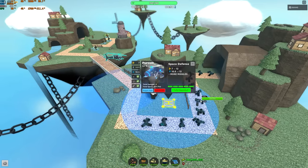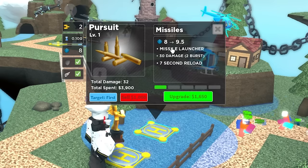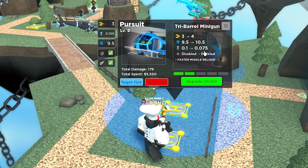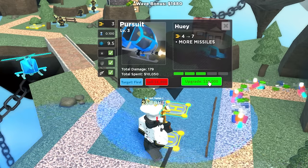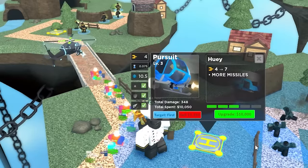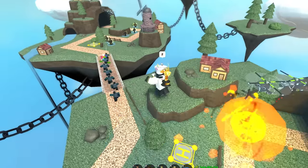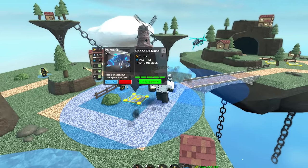Pursuit also got a buff. First upgrade: 2 to 3 damage, armor detection enabled, range increases. Missile launcher bursts of 2 with a reload. Minigun: 3 to 4 damage, range to 10.5, fire rate decreases to 0.075. It now detects stealth at a much earlier level — before it was only at max upgrade, which was a significant improvement. Higher upgrades give more missiles, 7 to 12 damage increase, and a space defense increase to total damage 12 range.